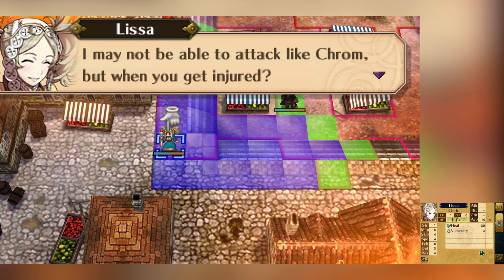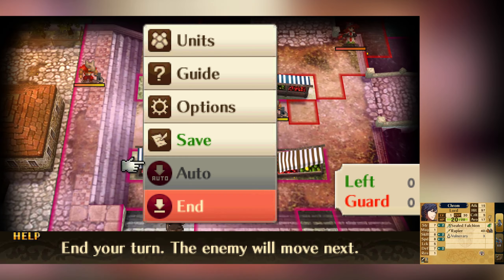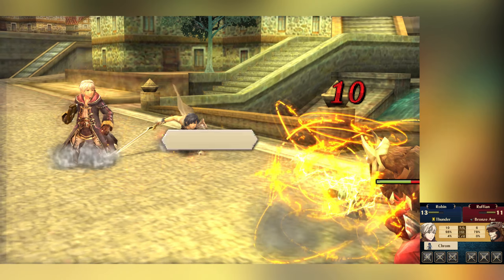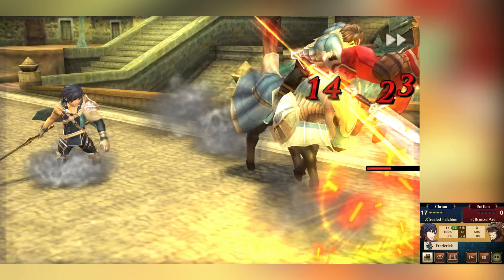If you didn't know, Shadows of Valentia actually has post-game content, meaning that after you finish the main story, Alm and Celica's combined party travel to Arkanea and uncover the backstory behind Grima from Awakening. This was also expanded on in the Valentian Accordion. Obviously, since Shadows of Valentia came out years after Awakening, it in turn overwrites and retcons some of the information from Awakening.